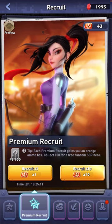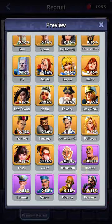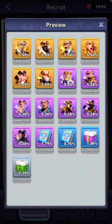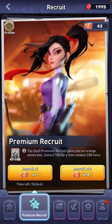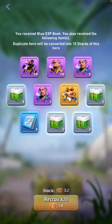Premium recruits are slightly different. These will give you purple hero shards and gold hero shards — not universal gold hero shards, but shards for specific gold heroes, similarly with the purples. At the bottom here you also get experience books and component chests. Same process — you can recruit one or you can recruit 10, it's up to you.